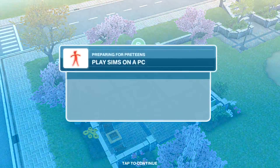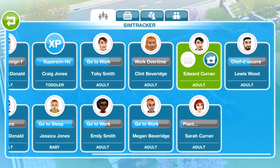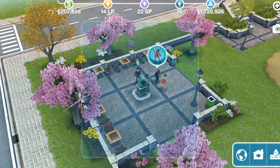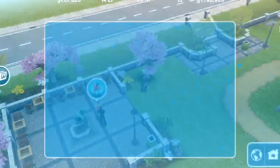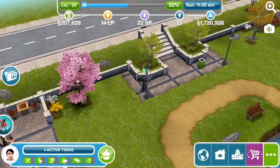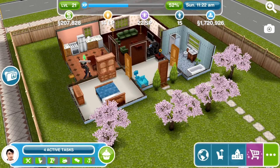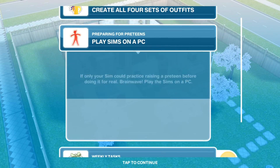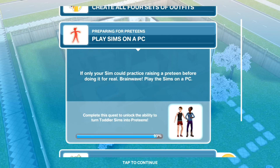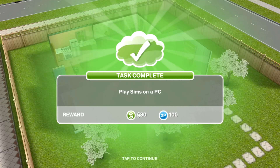We have now finished being rude to the thinking man. The next task is to play Sims on a PC. I need to find a house with a computer — I think Edward might have one. Let's go and check. He does have a PC, so let's get him going on playing the Sims, which will take 54 minutes. We complete that and we're at 93%, so this might be the last task. Play Sims on a PC is now complete.